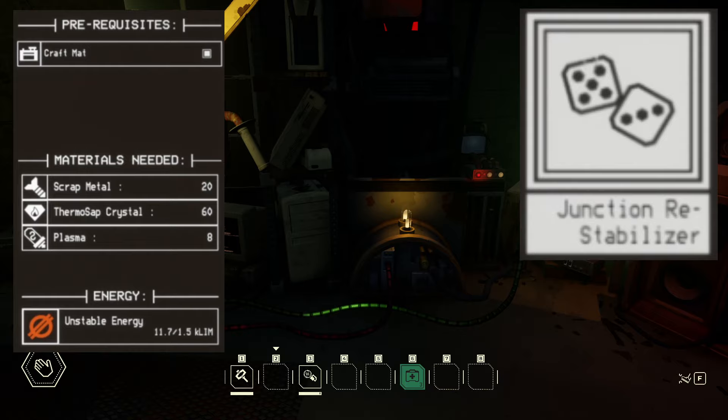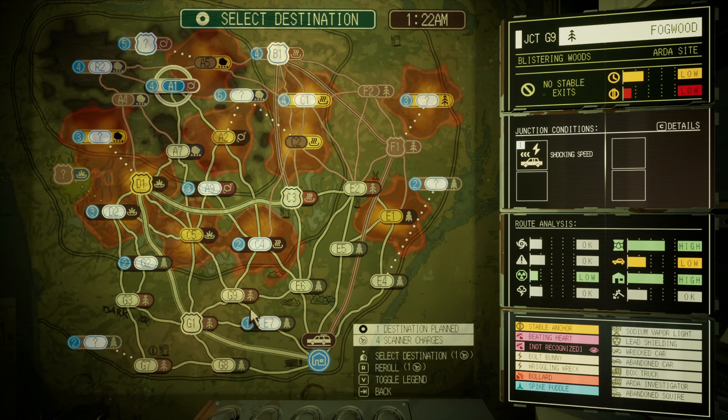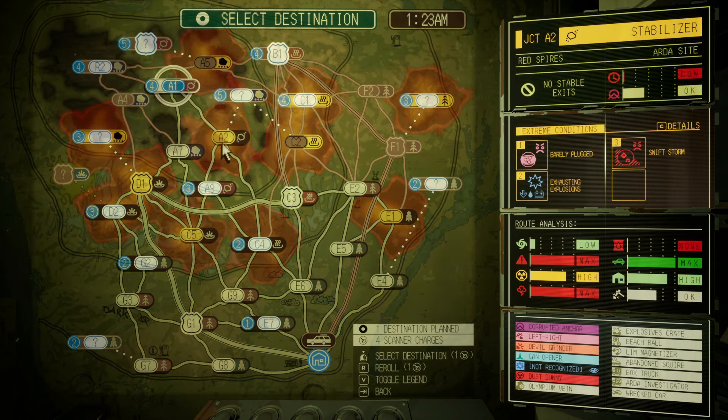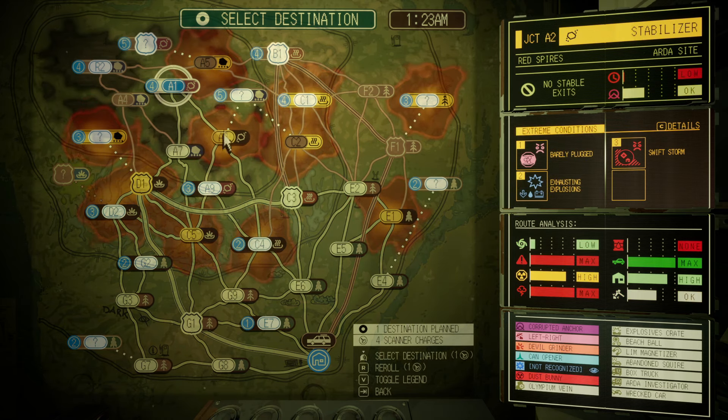As I mentioned before, the key to unlocking this trophy is truly in the preparation, so you're definitely going to want to take your time here. To start, you're going to want to count out at least 7 junctions that are linked together by roadways. This is to ensure that you're able to travel to each one of these successfully from the junction preceding it.